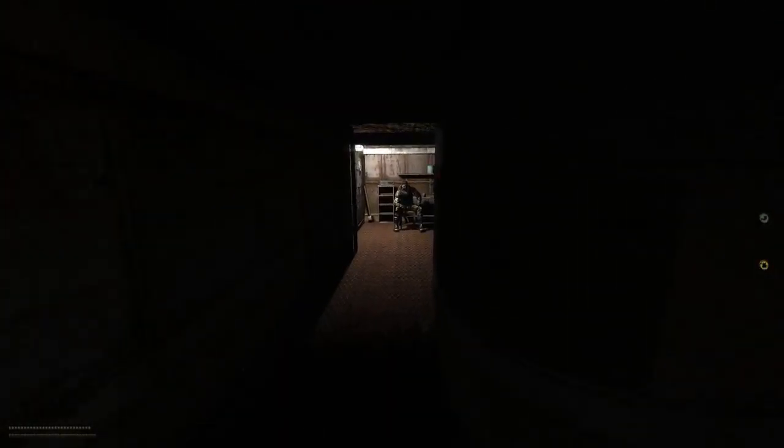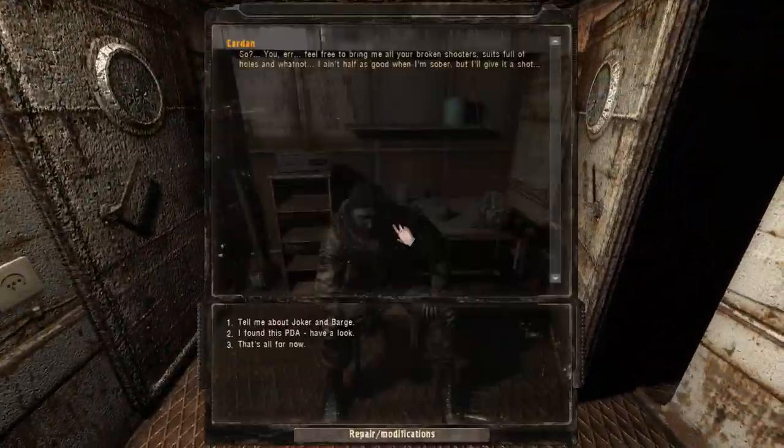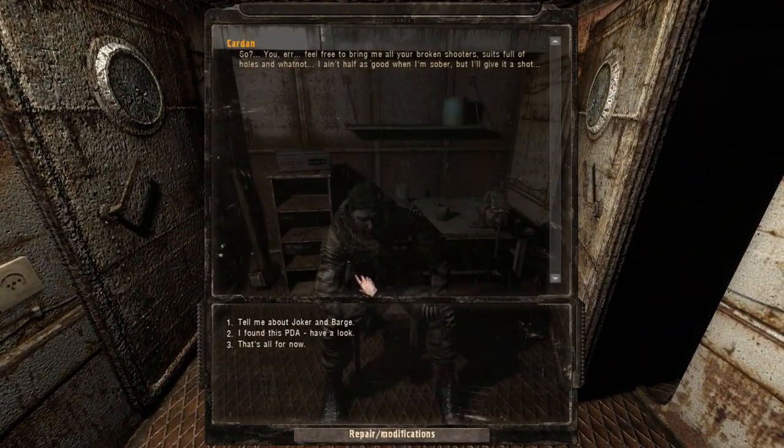First things first, we're gonna go talk to Cardan over here. You can get his prices down simply through vodka. I found this PDA — if I'm right, this is the PDA that we found at the one anomaly near where the Bloodsucker Lair is.